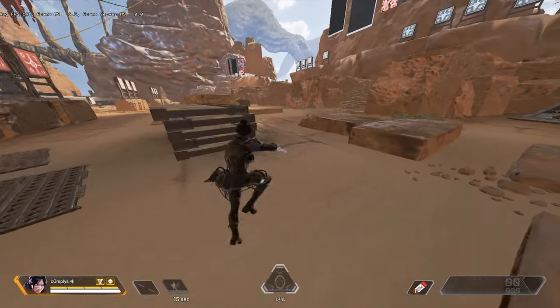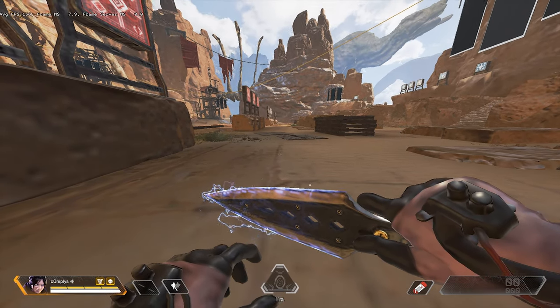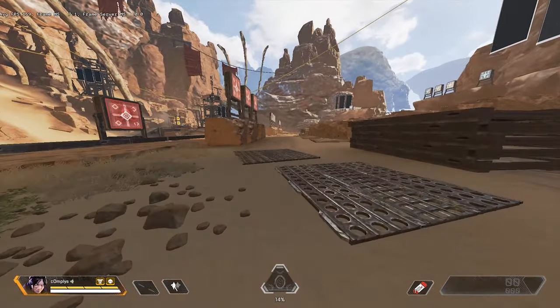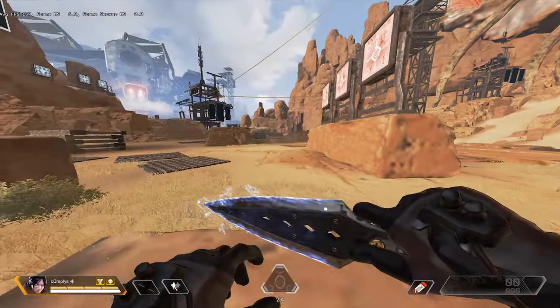Throwing that bunny hop in there will ensure that you keep your full speed and you're a much harder target to hit. Now I'm going to show you what it looks like in first person. Here it is with the 20% movement speed penalty — going into phase, as you can see it's very slow and easy to hit. Now here's what it looks like with the slide jump and the bunny hop.